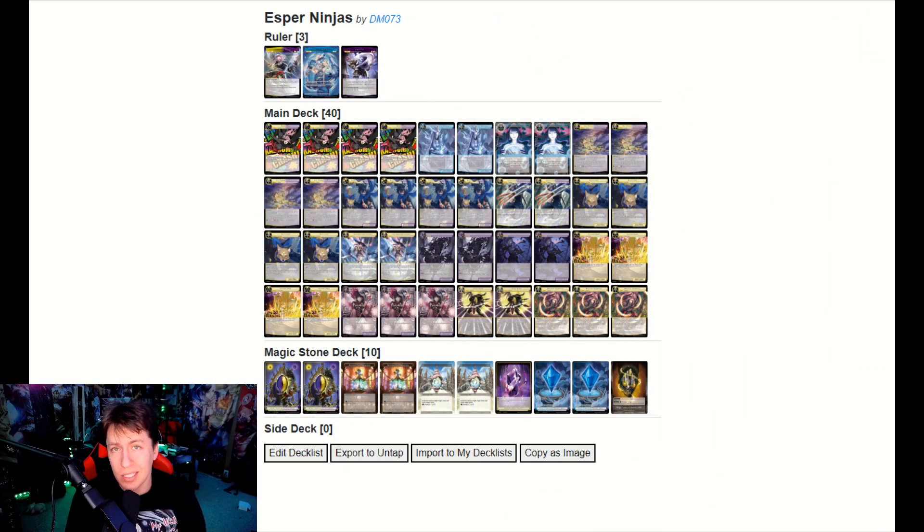Here you have it — this is the list. It was inspired by the Seven Kings of the Land guy's list with the Blue/White/Black Ninjas. It's honestly an absolute blast to play. Not having to play Green — Blue/White/Black is kind of quickly becoming my favorite color combination in the current environment. Just a lot of fun, a lot of cool stuff.